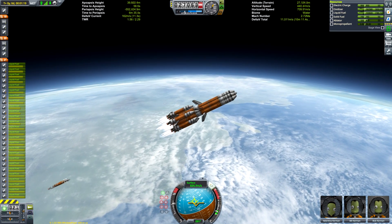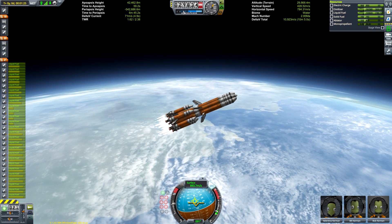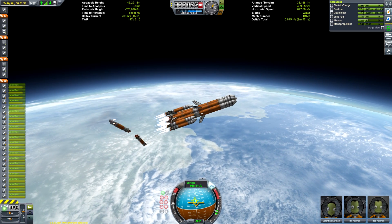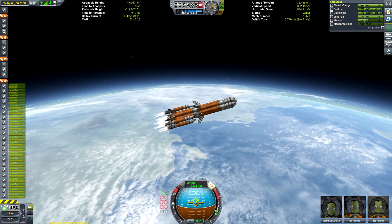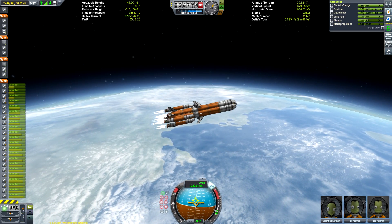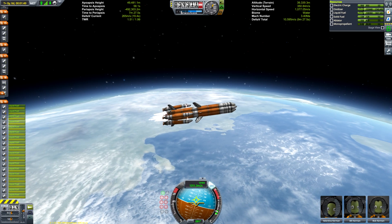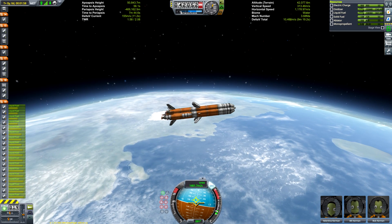I feel like I don't really need to do too much talking about this mission, because you guys have kind of all seen missions like this, if not to Tylo. It's a standard direct ascent mission — the whole thing goes to Tylo, the whole thing lands, the whole thing comes back. There's no docking or anything involved. It's a pretty simple mission, so instead let's have another issue of Storytime with Matt.